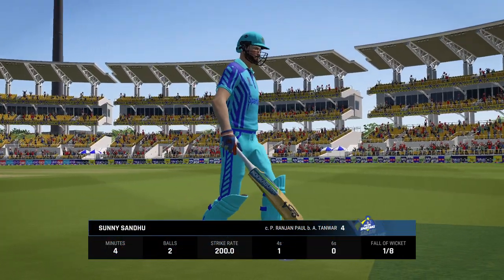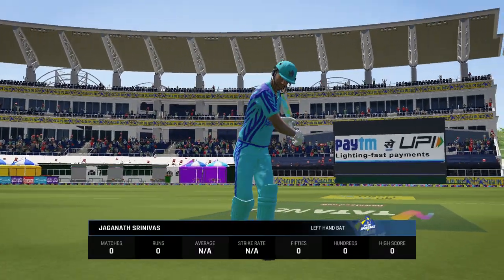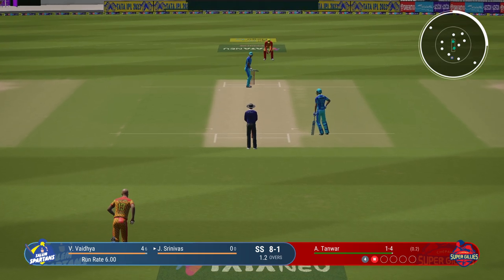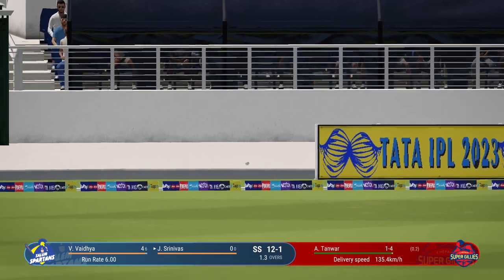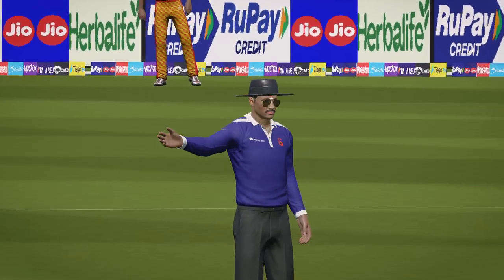The trudge back to the pavilion — a disappointing display in the end for someone with such batting skills. This one goes down as a fail. He's got their tail up. Clever shot — moved across the line of the ball and just clipped it away. Well, didn't time that at all, but managed to get it away to the boundary.